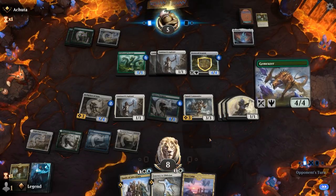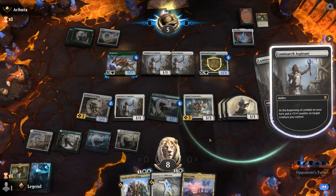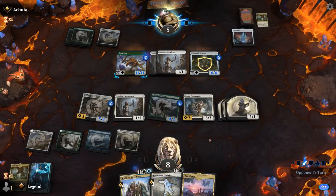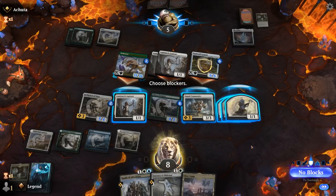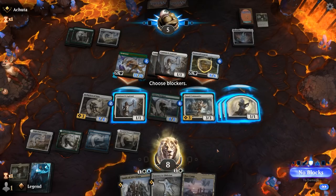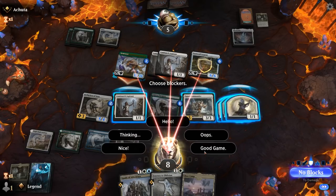We'll put a counter on Paragon so it can attack. Opponent also falls to five, and next turn we can maybe gain flying with Archpriest to get across the finish line. But Gemrazer mutated onto the Wildwood Scourge — now it has trample, which means my plan of chumping with 1/1 tokens is not going to work out. I don't have that much toughness — I'm just dead here. A bit of an unexpected Gemrazer doing a good job, as it does combo nicely with all the +1/+1 counter creatures. GGs.